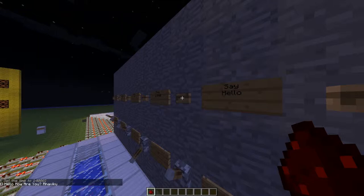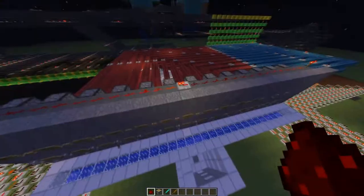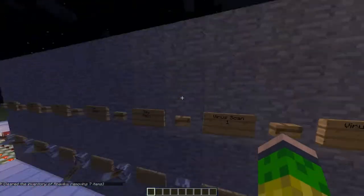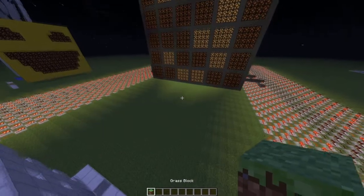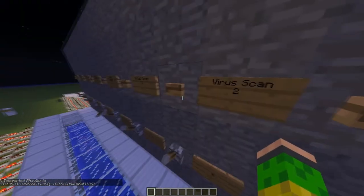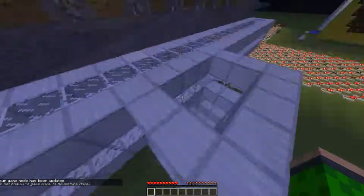Then 'say hello' — the computer tells me hello. You can see right there 'hello, how are you' with my name. Then there's 'virus can'. Let's say I'm a virus in the computer destroying blocks — I press 'virus can' first and it takes all my tools, the things I could break. But since I'm in creative I can still break blocks with my hand. Let's use the elevator.